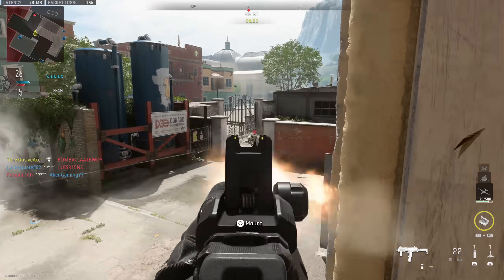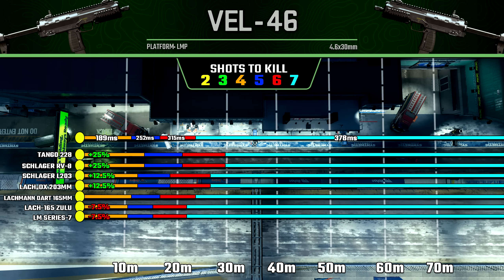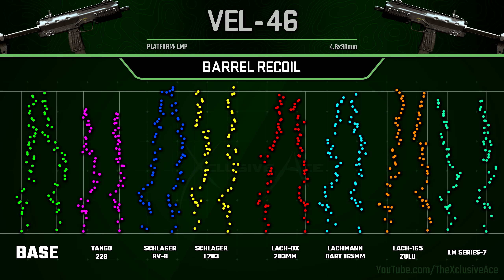Now let's get into the barrel attachments — there are a lot of them with this gun. Starting with ranges: the first four barrels will improve our damage ranges. The first two give a 25% boost, which is an amazing improvement, whereas the others give about a 12.5% boost to range. The final two barrels both reduce our ranges by about 7.5%.